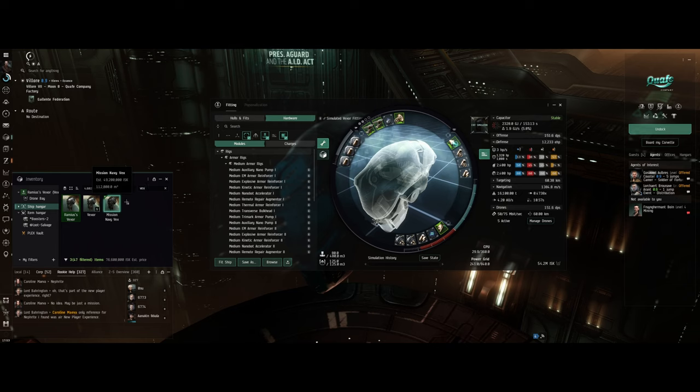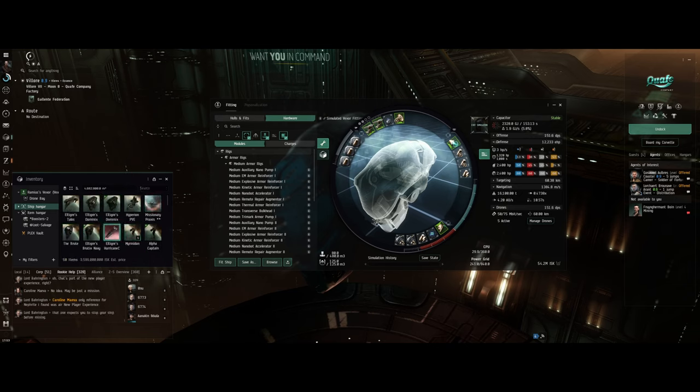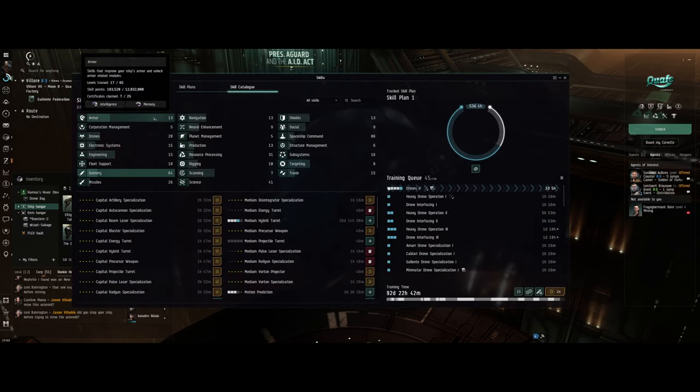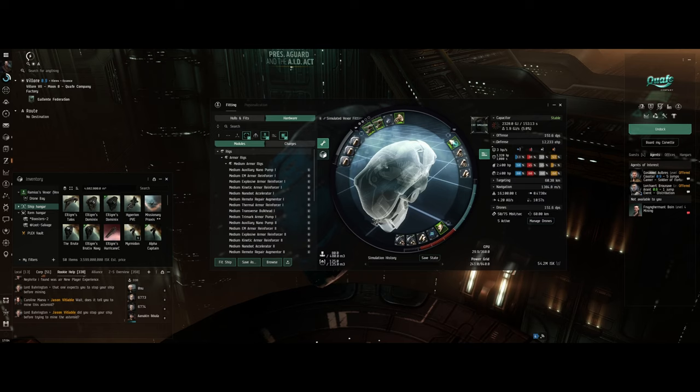For Gallente ships I've also got a couple of Dominixes, a couple of Brutixes, Myrmidon all queued up ready to go, and a Hyperion. So I've got plans for the next several months of playing EVE. Currently I've got two and a half million skill points and 92 days queued up — we're rocking this game.